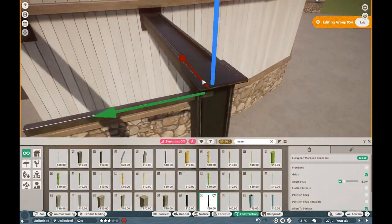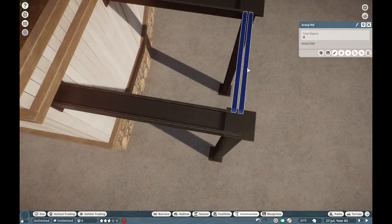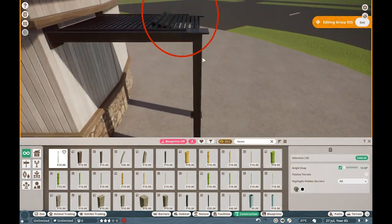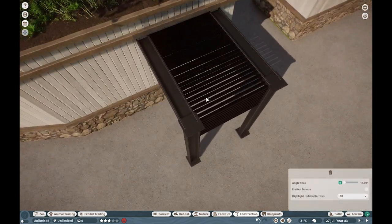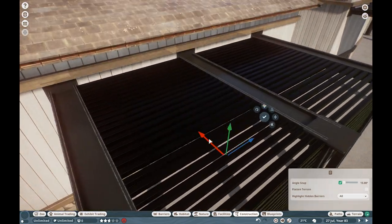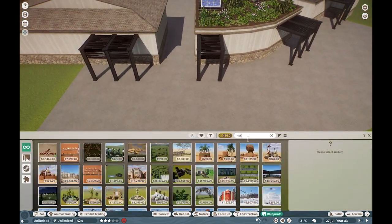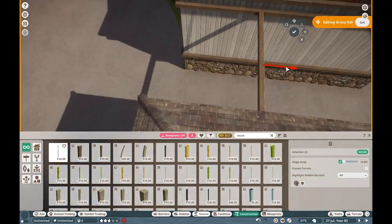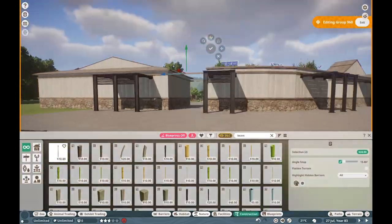I also want to have these little modern shade structures - nothing crazy, very simple. I'm just using a bunch of metal pieces, and it very much reminds me of that modern one from Zoo Tycoon 1. I was very happy when that all worked out - it looks pretty nice in the end, and it serves as a little entryway for getting your tickets and whatnot.